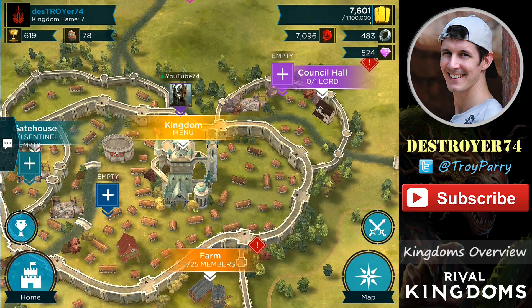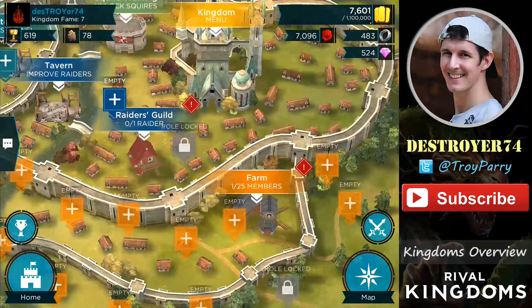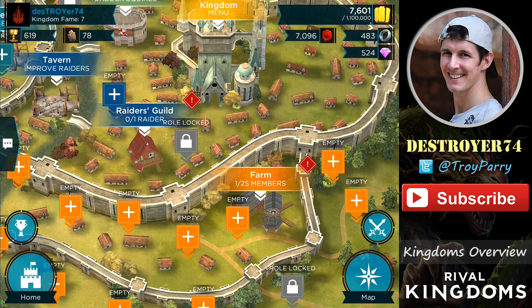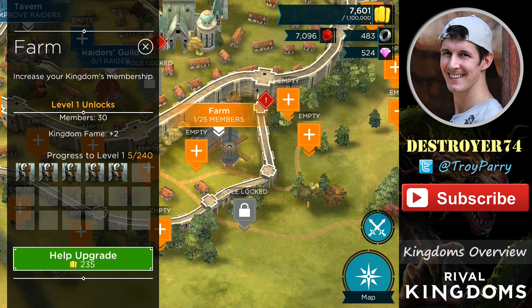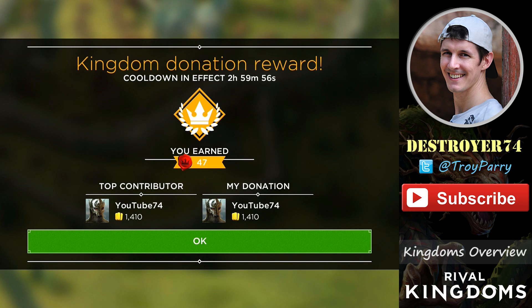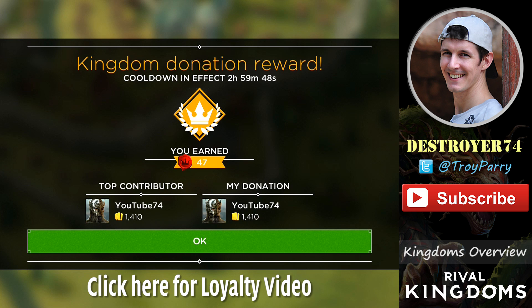There are several Kingdom projects in the Kingdom, such as Farm and Council Hall. First take note of the Kingdom fame in the top left corner. A new Kingdom will begin with 7 fame. The Farm project: a new Kingdom will have a 25 member capacity, however you can increase this by making donations. Once it's received 240 donations from the Kingdom members, it will upgrade to level 1, which will increase the member limit to 30, as well as give you 2 additional fame. I'll donate 235 gold to this now, and you'll see that it now has a 3 hour cooldown before I can donate to it again. There's also something in the middle which shows that I earned 47 loyalty points for my contribution. Loyalty points are used to buy loyalty chests.